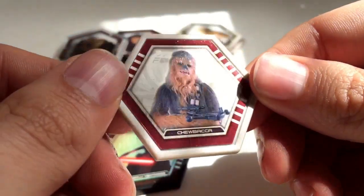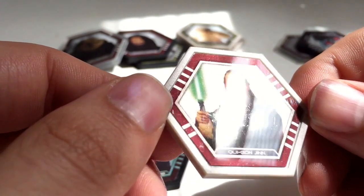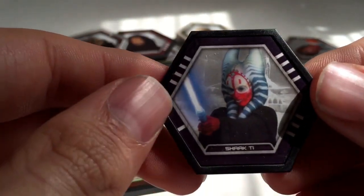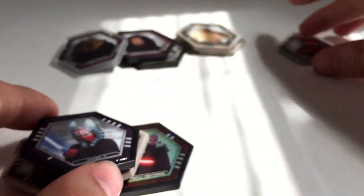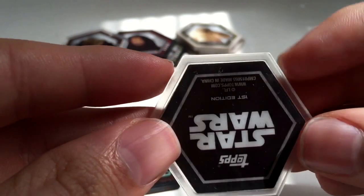Back to these — we got Chewbacca, a regular common Chewbacca. It's awesome. And we got Qui-Gon Jinn. Even more awesome. We got Shaak Ti, the uncommon one. And our rare is Luke Skywalker. That's pretty cool.